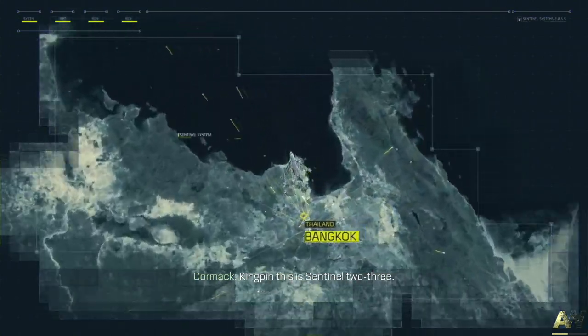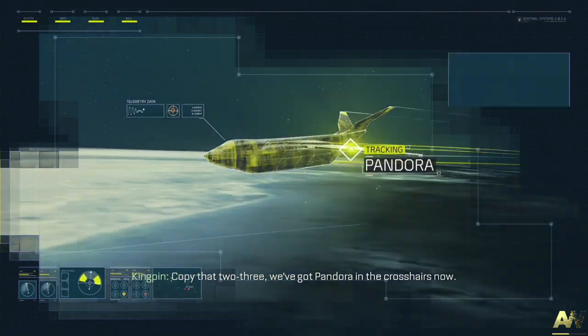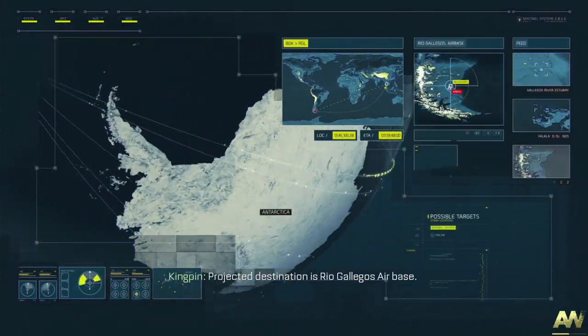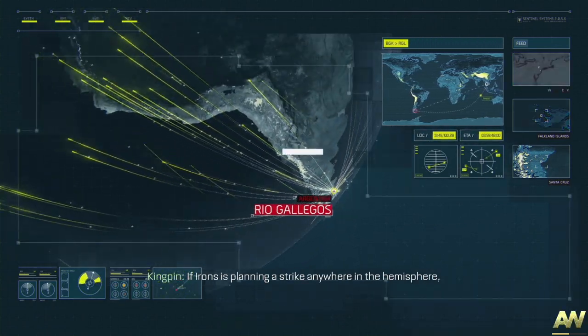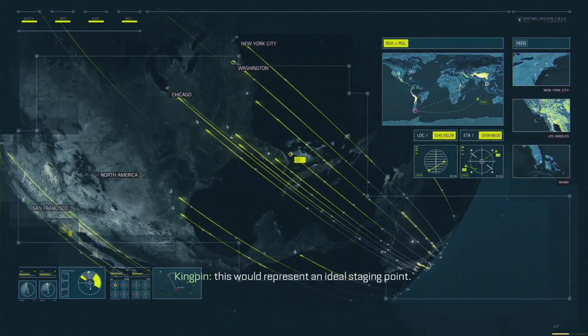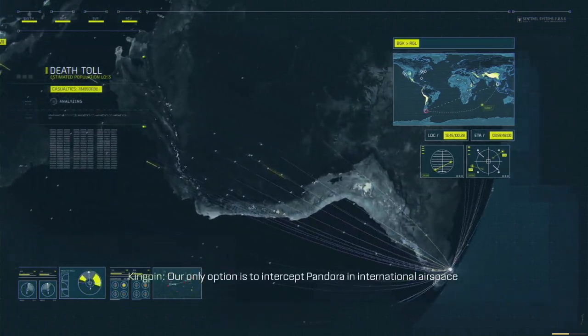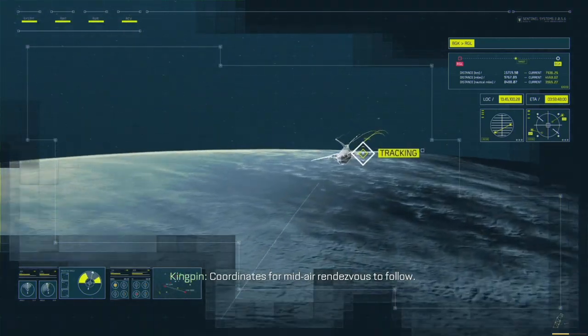Kingpin, it's a signal 2-3. Tracker's been successfully coupled with the target. Copy that, 2-3. We've got Pandora in the crosshairs now. Projected destination is Rio Gallegos Air Base. If Irons is planning a strike anywhere in the hemisphere, this would represent an ideal staging point. Our only option is to intercept Pandora in international airspace and force a controlled landing. Coordinates for mid-air rendezvous to follow.